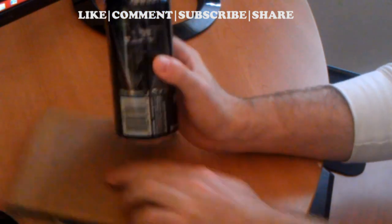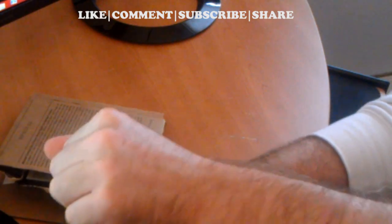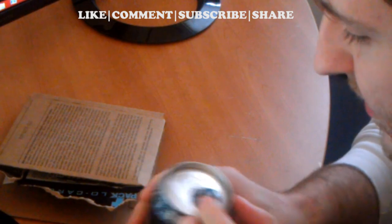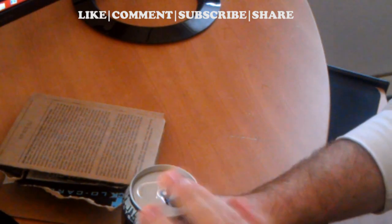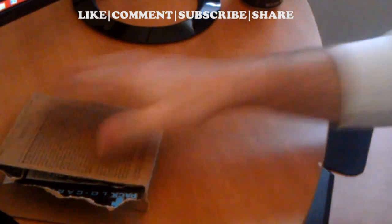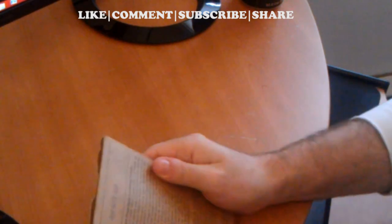I saw a few things that said there was a code underneath the tabs, so we're going to check that out right now. I don't see a code — looks like I have to drink this now. I'll drink that later; I was doing that just to check the codes. Now we're going to go and I'm going to put my code in from the box and see where it takes me, and I will let you guys know what I get.